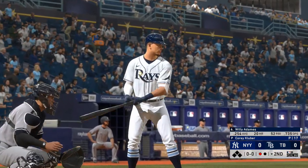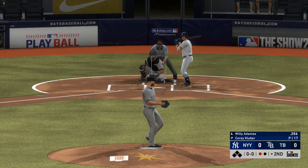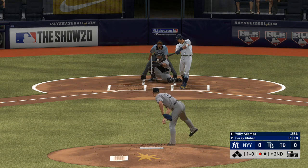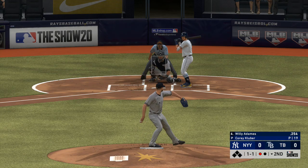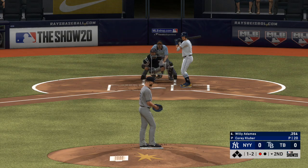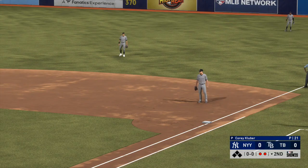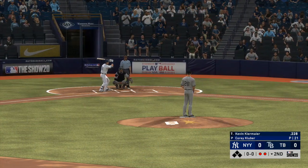Bases empty with one away, and up next will be Willie Adames. Kluber has both great strikeout stuff and exceptional command on the mound. A rare combination that makes him one of the best in the sport. He doesn't walk a lot of guys, which means he has to throw in the strike zone, and when you do with great stuff like this, he racks up the strikeouts. There aren't many guys that get strikeouts by throwing in the strike zone — this is one of the few.